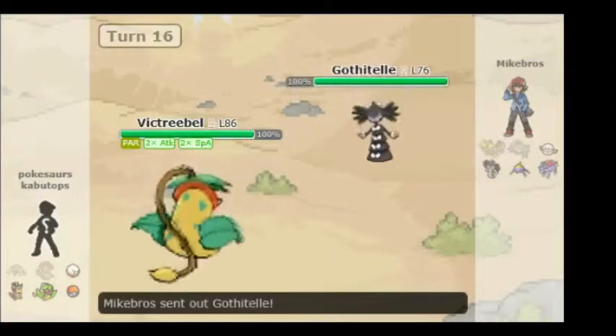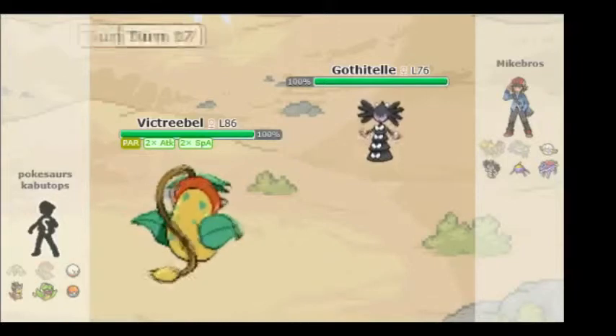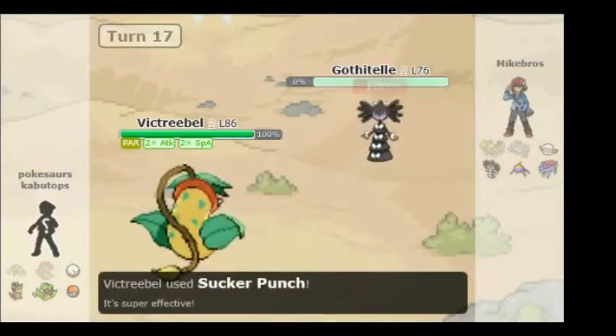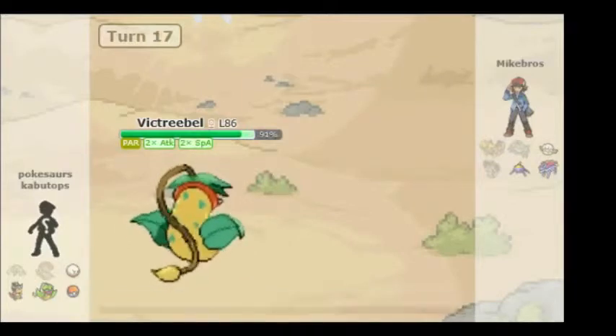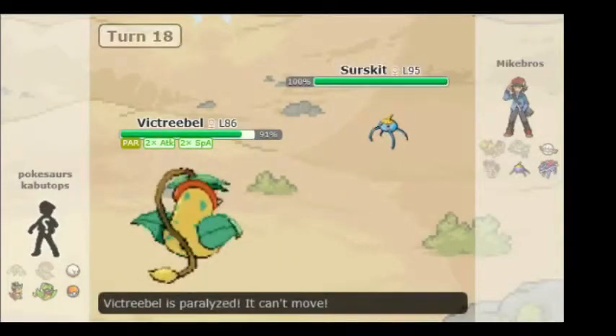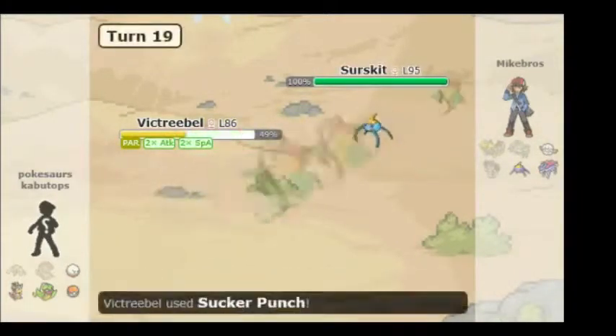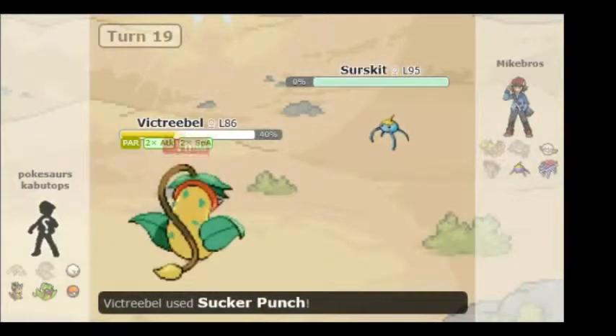He switches into Gothitelle. I use Psyshock — it hits for Poison damage. I use Sucker Punch, which fails at first. I use Sucker Punch once more — it hits as he goes to attack me. Sucker Punch knocks it out — super effective with the x2 Attack boost. He goes into Surskit. I'm paralyzed but he hits me with a hidden power that's super effective. I use Sucker Punch to sweep it out of the way.